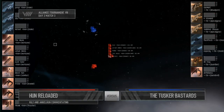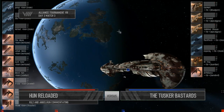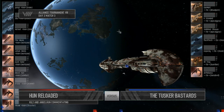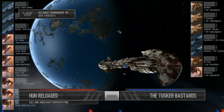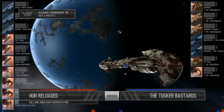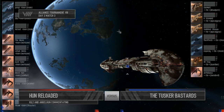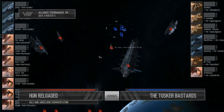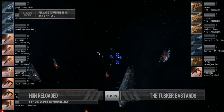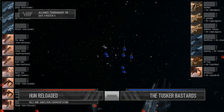Hun Reloaded on your left have brought 3 Hurricanes, 3 Drakes, 1 Scimitar, 2 Dramials, and a Thrasher. On the Tusker Bastards side, we have the next flagship to be fielded — Don Pellegrino's Boat, the Balgorn. Accompanying that is two Apocs, a Guardian, two Rooks, and a Daredevil. Not a lot of ships on the field for the Tusker Bastards, but let's see if that flagship makes up for it.